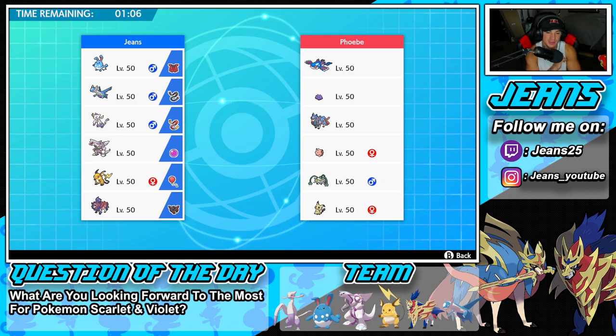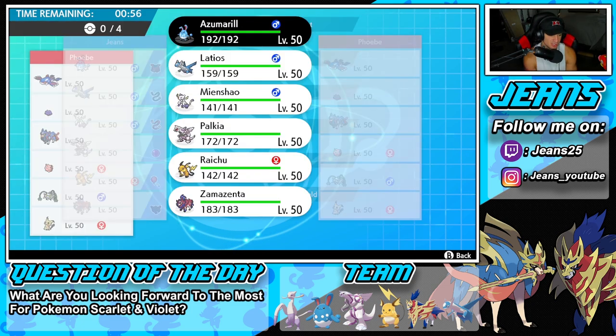Let's hop into our first battle going up against a Zacian and Kyogre team with Ditto, Ferrothorn, and Mimikyu. I feel like Mimikyu is kind of just there to pop Trick Room or to counter Trick Room, and it has that Friend Guard Clefairy.